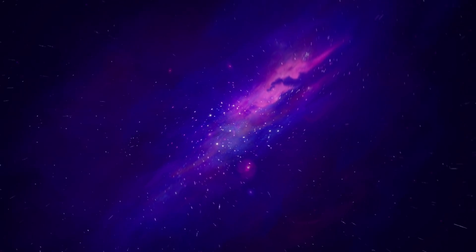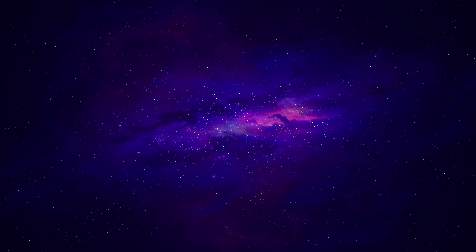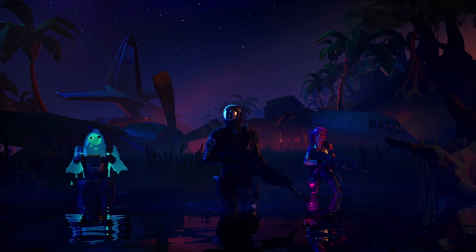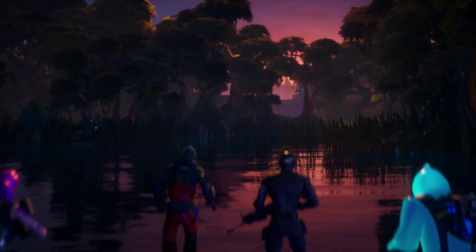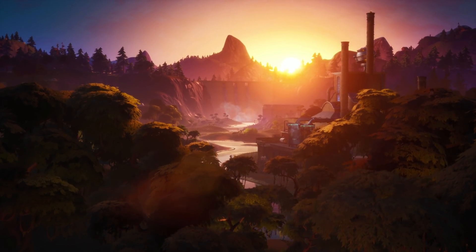Chapter 2 features significant changes in almost all elements of gameplay, such as a new map with new locations, new weapons, items, and an overhaul to the game's challenge system and improved visuals. The environment still looks very Fortnite-ish, but the trees, grass, and water have all been given a visual upgrade. The lighting also seems more impressive now, so for those of you who aren't playing with competitive settings, the game actually looks quite nice.